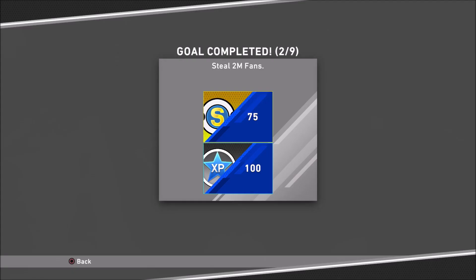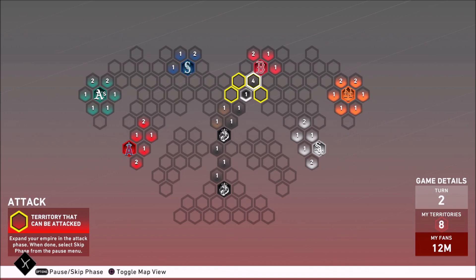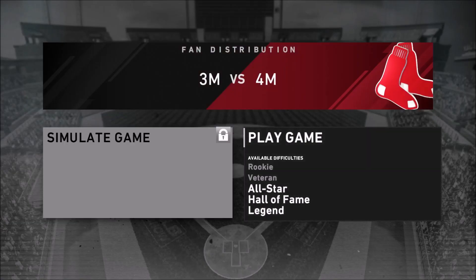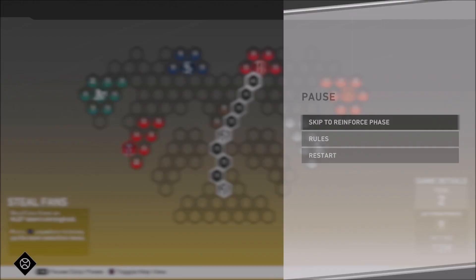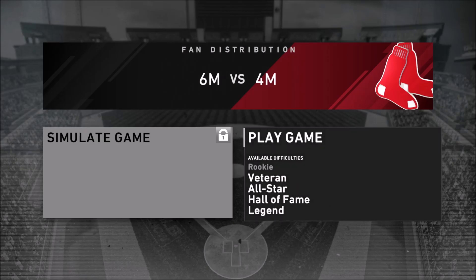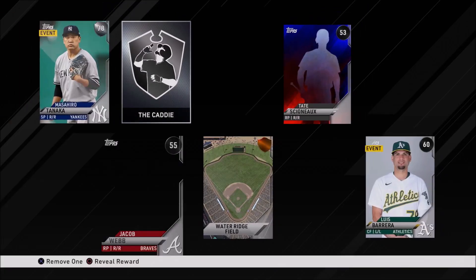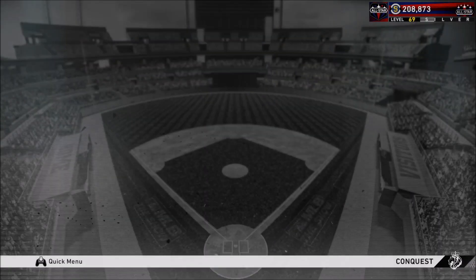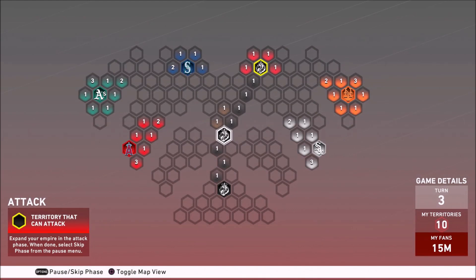All we do is reinforce that leading territory — we got experience and stubs for that. We're gonna have 5 million fans, and with 5 million fans we can go ahead and face them on All-Star difficulty. Or what you could do — and this will be a lot easier — is skip the steal fans phase, reinforce one more time to get to 7 million fans, then attack and face them on veteran. I suggest you do that to make life easier. After beating them on veteran, we're gonna make a beeline towards whichever team is closest to us — either the Mets or the Chicago White Sox.